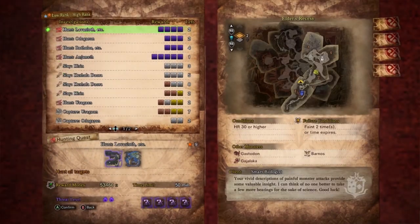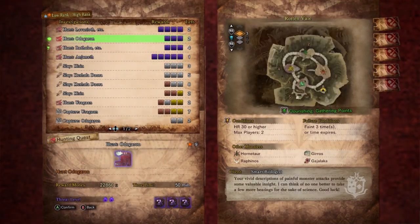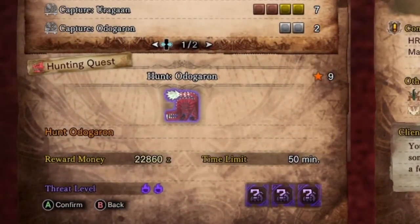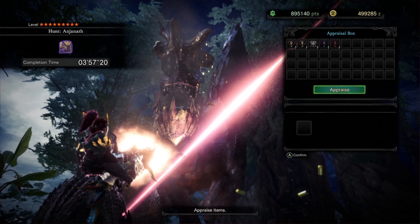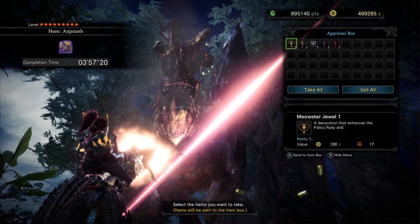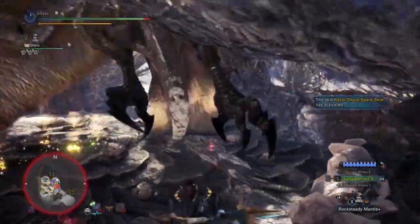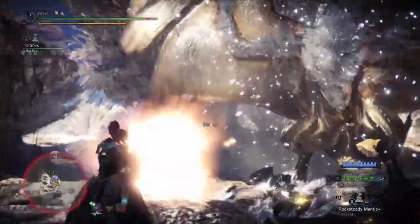The sixth tip is to fight tempered monsters, which are indicated by a purple glow around the monster icon. The rewards from fighting these monsters give you decorations — a great way to farm decorations for your armor throughout endgame. Note that tempered monsters are more aggressive than normal ones and deal more damage, so be careful.